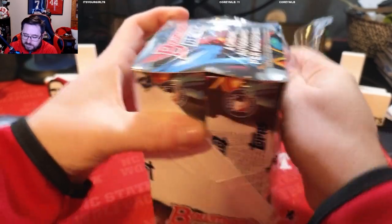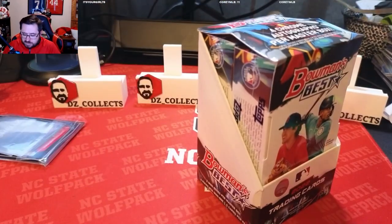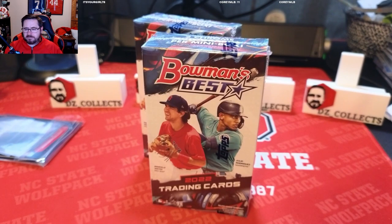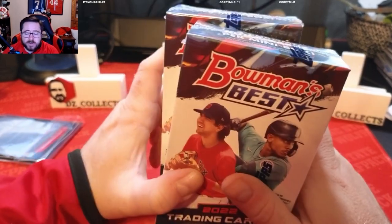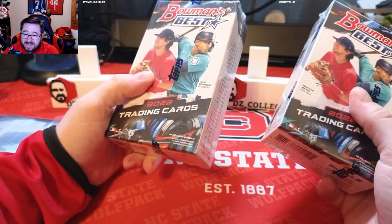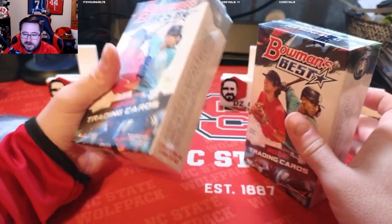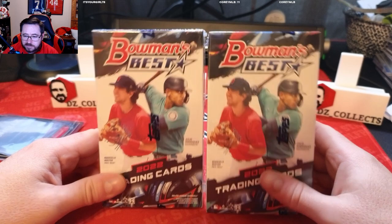Might as well open it. If you're not familiar or didn't see my other video, there are two mini boxes inside the master box of Bowman's Best. It features on average two chrome autographs per mini box. When I opened my first box I had four autographs in one box and none in the second, so it is not guaranteed. Some shops sell mini boxes separately — instead of spending $300 for the whole box they might price it so you can buy one mini box for $160. I wouldn't do that. I would recommend either buying the whole thing or just looking for the specific cards you want.